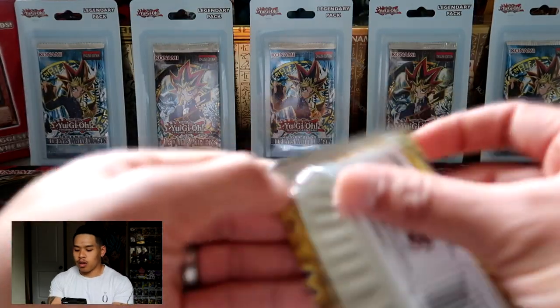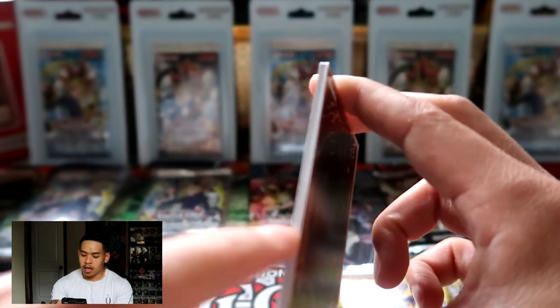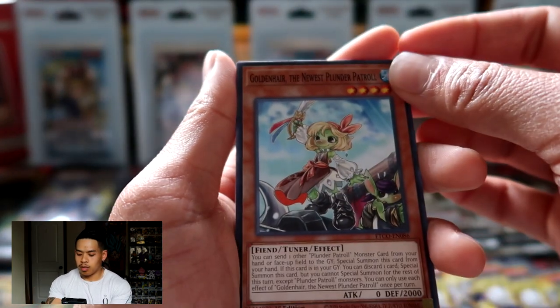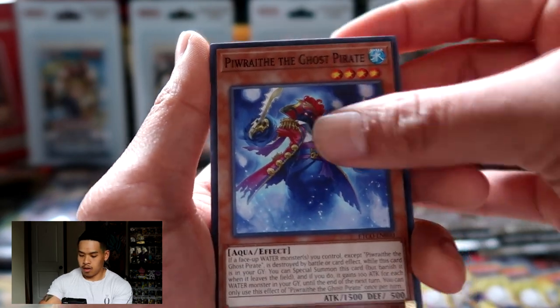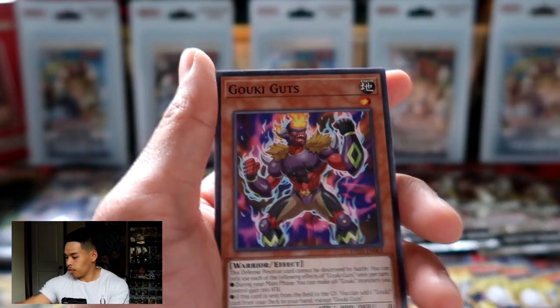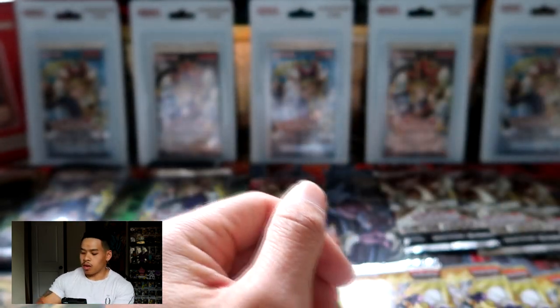Moving back into our Eternity Code, slowly chasing that starlight. When you open this pack and look from the side, if you see any shininess you already know you pulled the starlight — so it's kind of a spoiler. I'm trying to avoid showing the side as much as possible just in case we pull one. We got Area the Water Charmer, Gentle, Goki Guts, and our last remaining three cards.